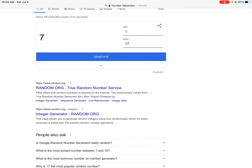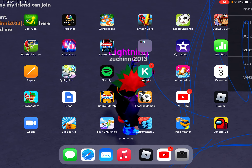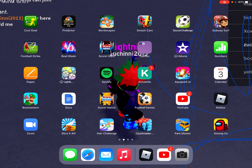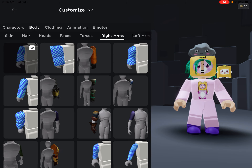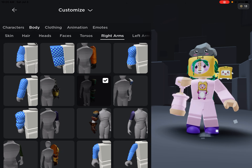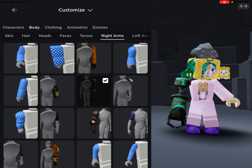Oh wait, they picked seven — so I could have just gone with seventeen... Actually they picked seven. One, two, three, four, five, six, seven. Oh my — what is this Roblox avatar?!